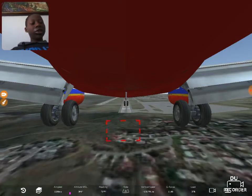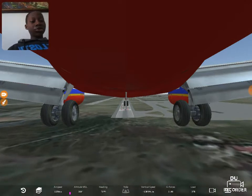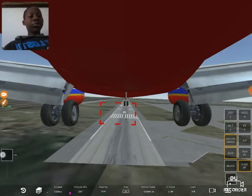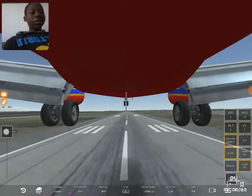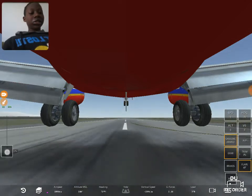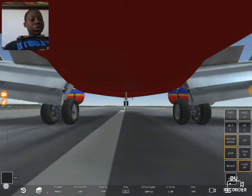The wind is gonna get stronger now, making it much more difficult. Pull the throttle to zero, and to make it smoother, push it back to 100. Keep doing it like that until you make a smooth landing.